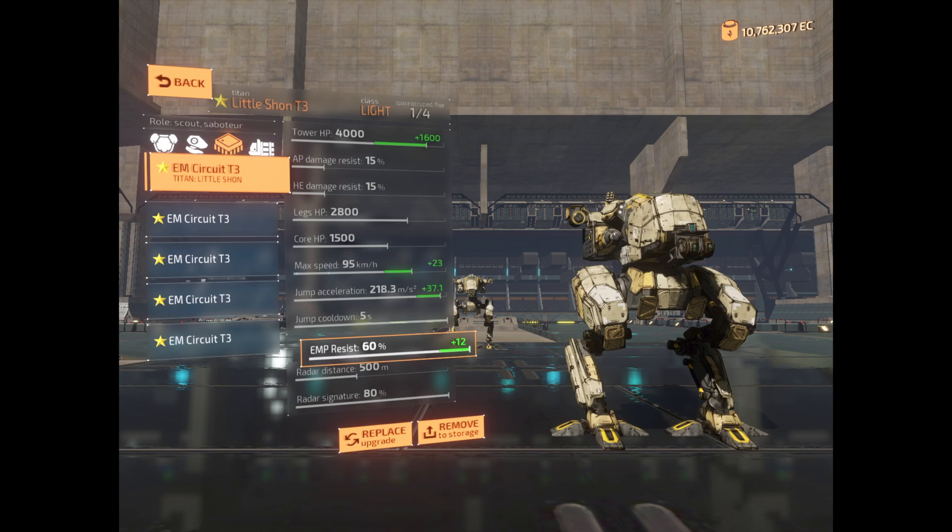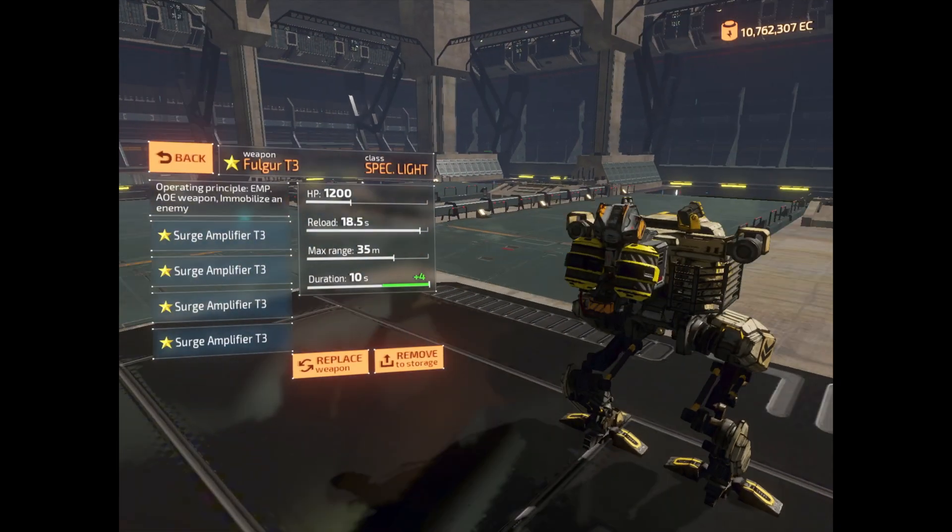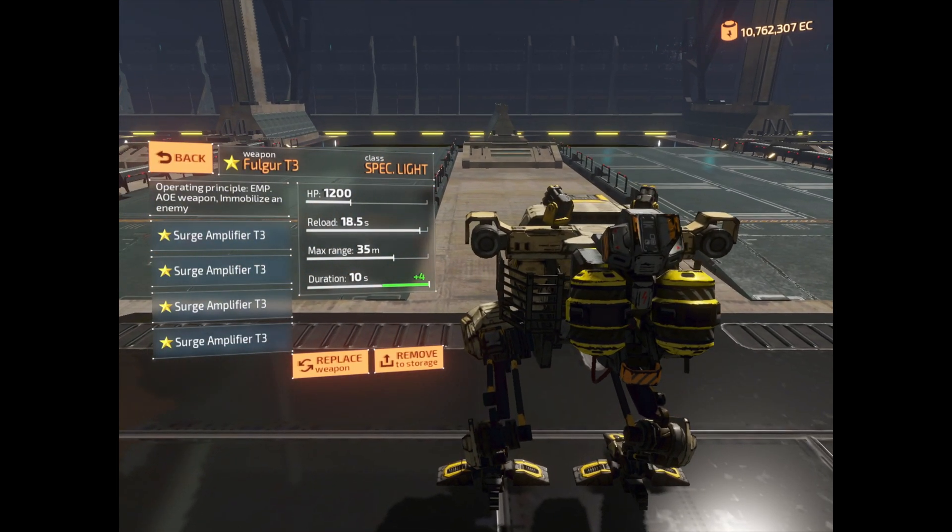That would give this Shain a fighting chance because it could possibly survive that stun time. The other Shain would need to be really quick to disable this one in just 3.6 seconds. But this is a game of rock, paper, scissors.